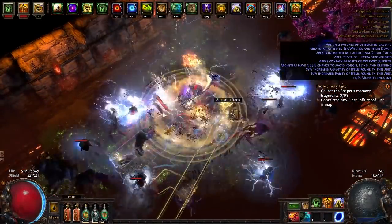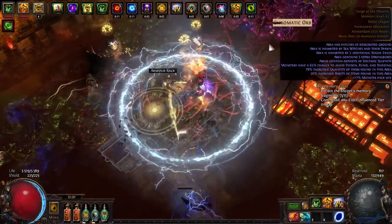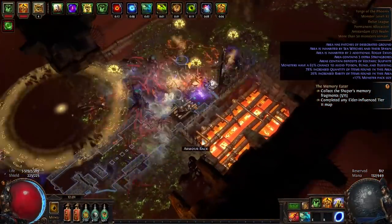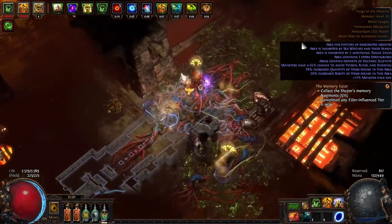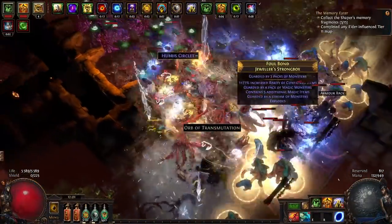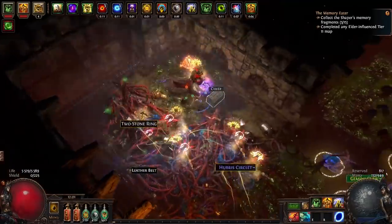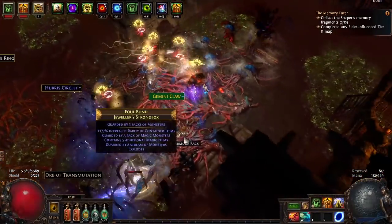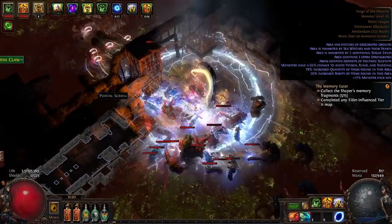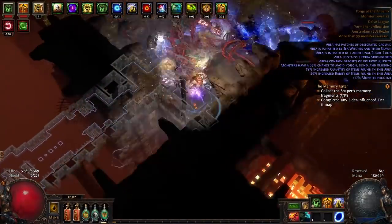This is the final video about my static strike guardian minion build. This was my first character in the Delve league and I actually reached level 90, which never happened before on a first character. That's mostly because I avoided higher tier maps and bosses and just focused on farming maps and going deeper into delve. This build is designed mostly for map clear and not for bossing.